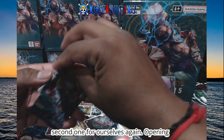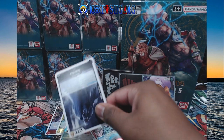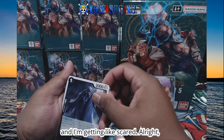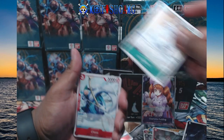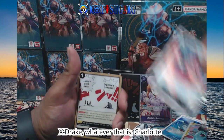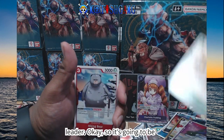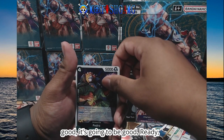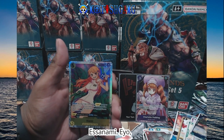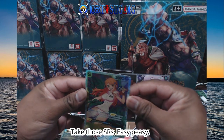We're going to try not to spoil the second one for ourselves again, opening it up. Oh my God, I'm seeing like a border and I'm getting scared. Just in the moon, Nitro, X-Drake, Charlotte Brulee. We haven't seen a leader, so it's going to be good. Ready... SR Nami! Yo, that's not bad at all. We'll take those SRs, easy peasy.